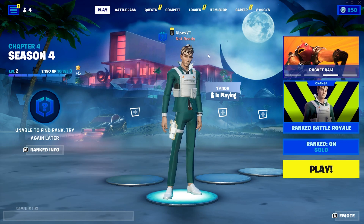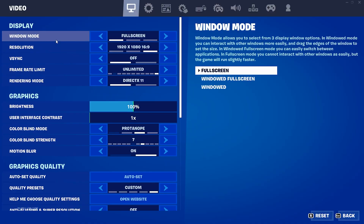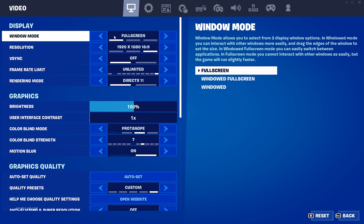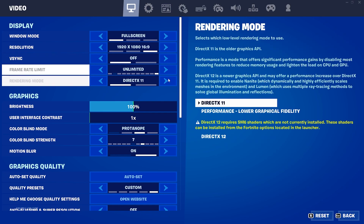In the very first step we are going to talk about the best in-game settings for Fortnite and the best color settings. Go to the three dots and open your Fortnite settings. First, set the Windows mode to Fullscreen. Then go to resolution and choose it according to your PC specs — I have 1920x1080p which works best for me.